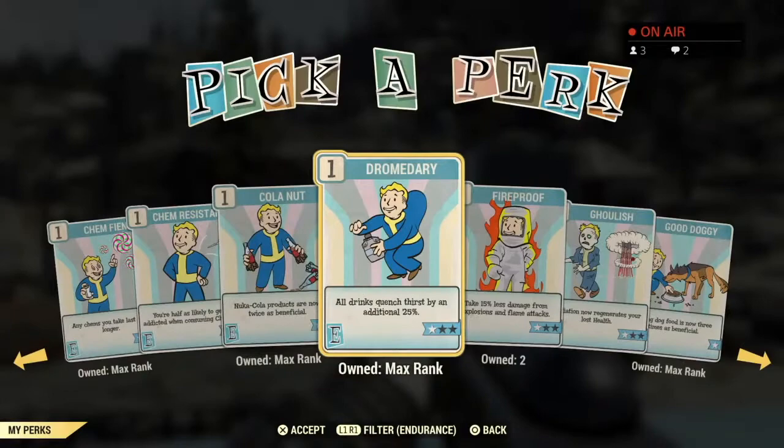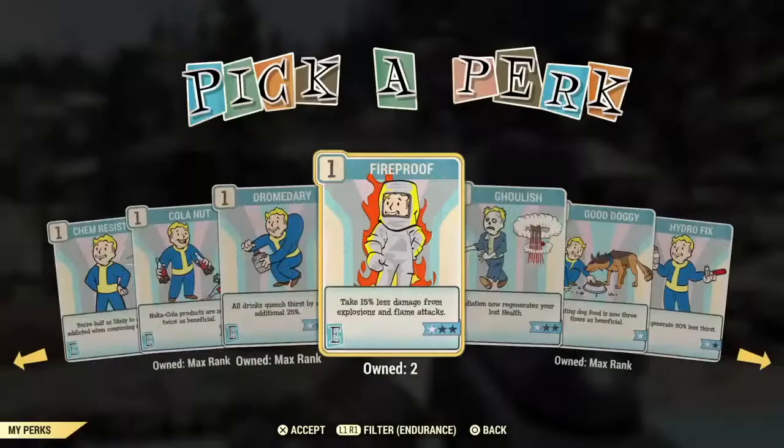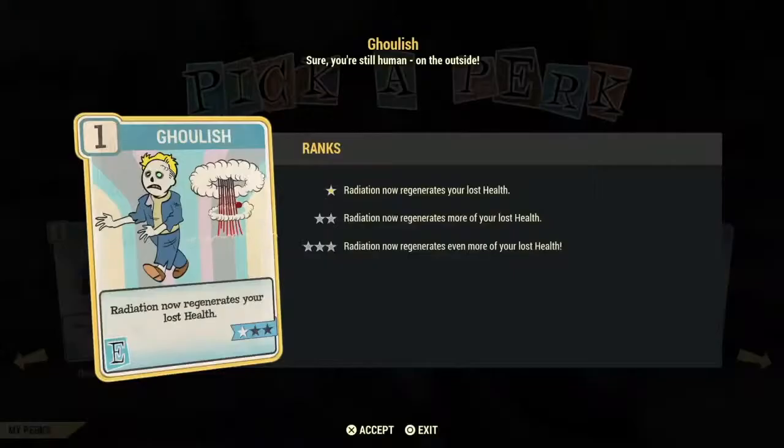The next card allows you to take less damage from fire attacks and explosives. If you're going to have a bloody build and you're aiming to have low health, Ghoulish is not the card for you because it will regenerate your lost health and you don't want that when you're trying to keep your health low. So an okay card but not an investment card.